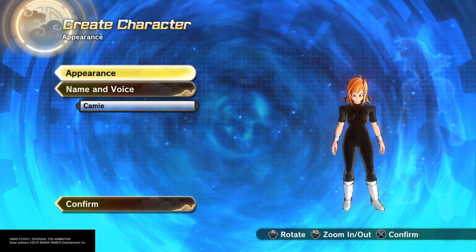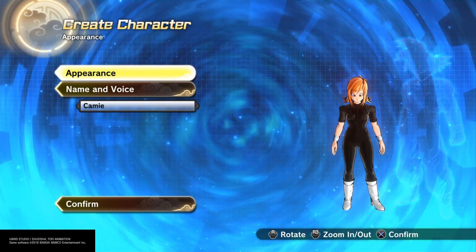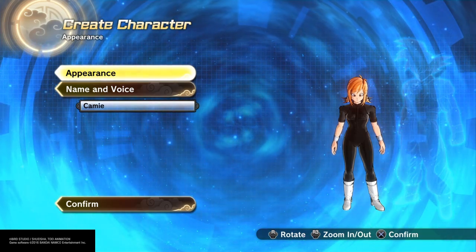This is the Drunk Saiyan, back again with another character creation. Today I'm making Kami Utsashimi from My Hero Academia.